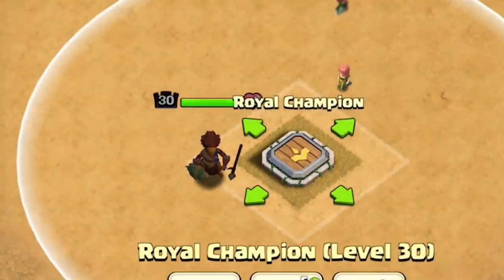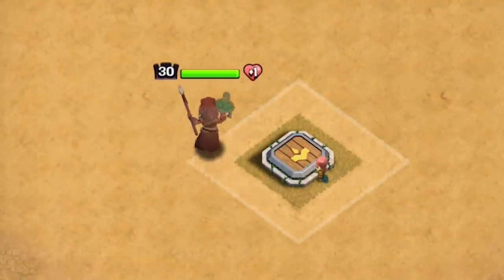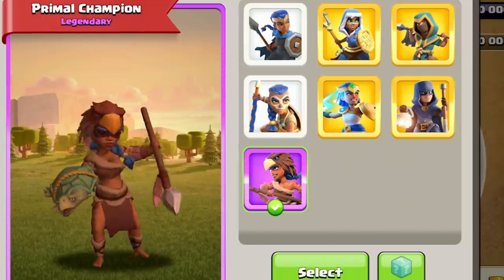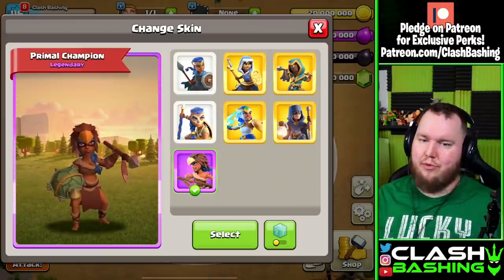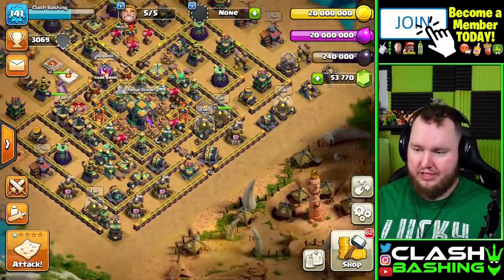Take a look at the brand new primal Royal Champion — I kind of like this, this might be the best of the primal skins. She's got like a little bird slash eagle headdress there along with like a turtle shield. I'm a big fan of turtles so maybe that's what's doing it for me. This is probably the best of the primal skins and it'll be available in the shop with the brand new primal scenery.